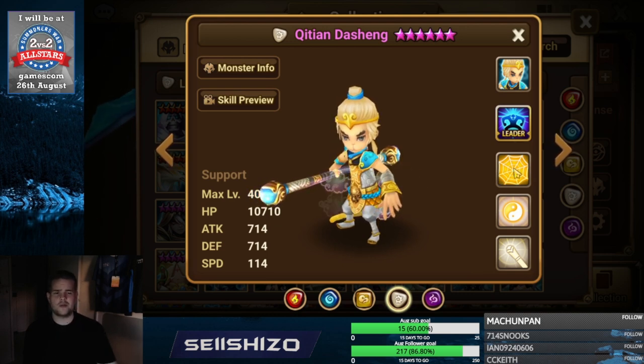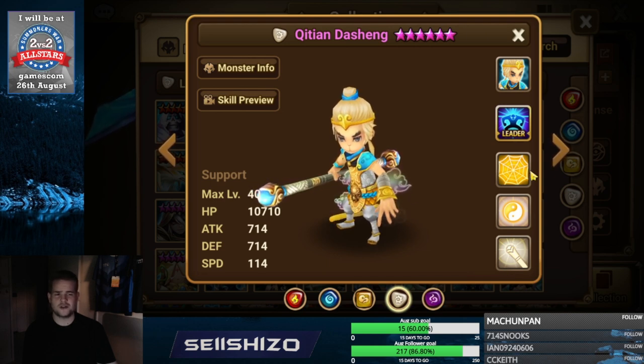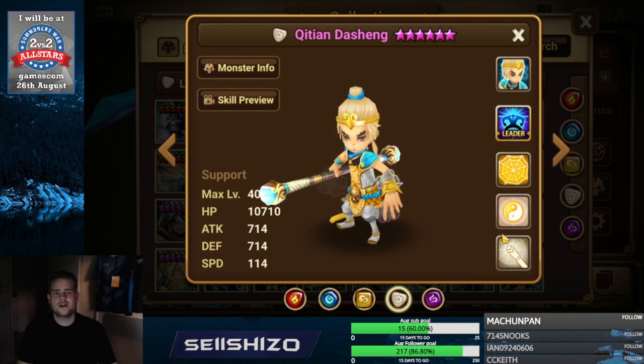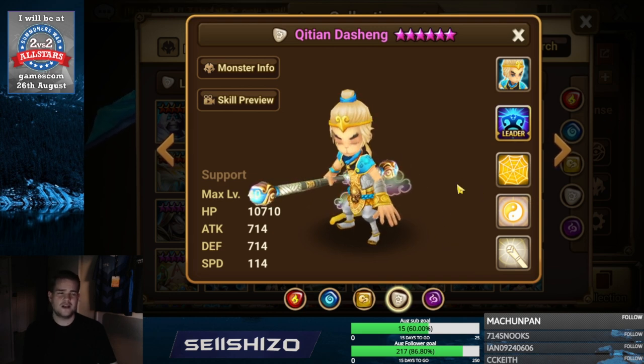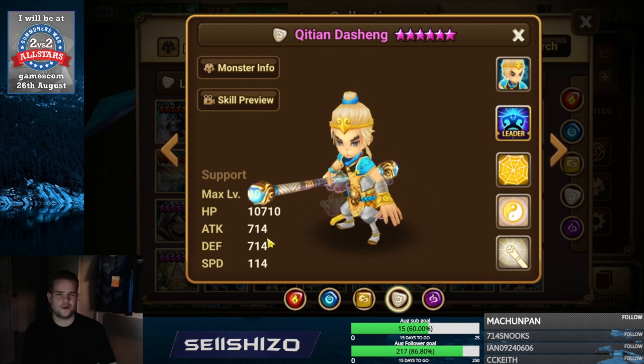Chitian De Sheng — similar to other units, I recommend max accuracy. The right side artifact is somewhat useless if you already have max accuracy, so try to find an artifact that maybe has 10-10-10 for all three skills and then make it 75, so you hit 85 accuracy total. Left side artifact: aim for damage reduces.